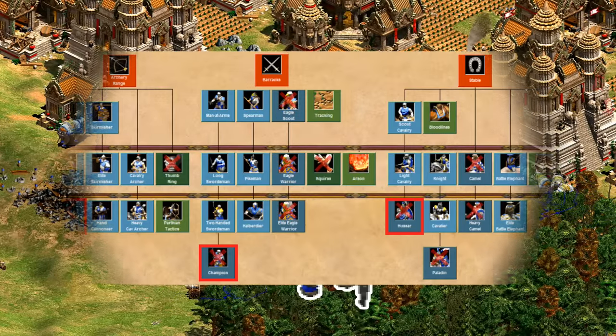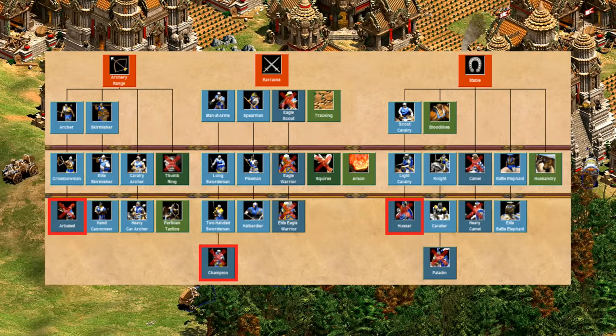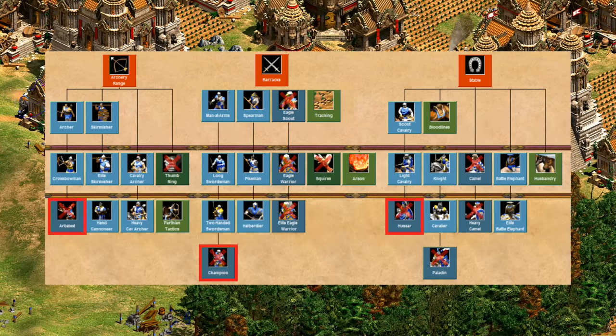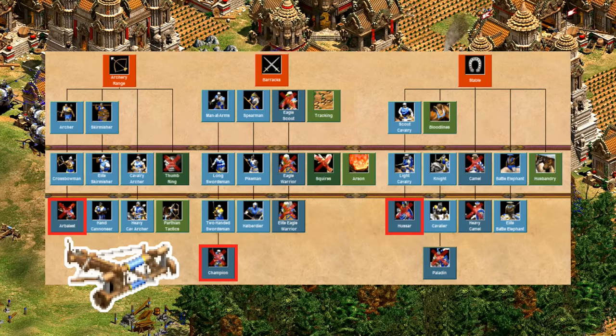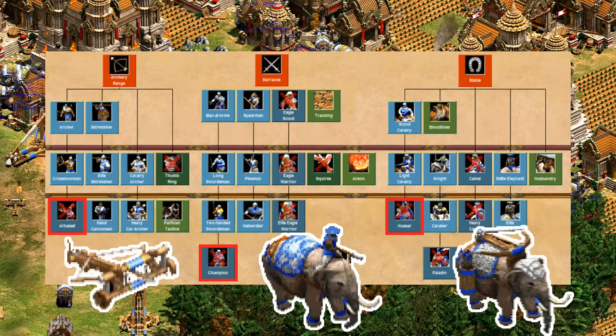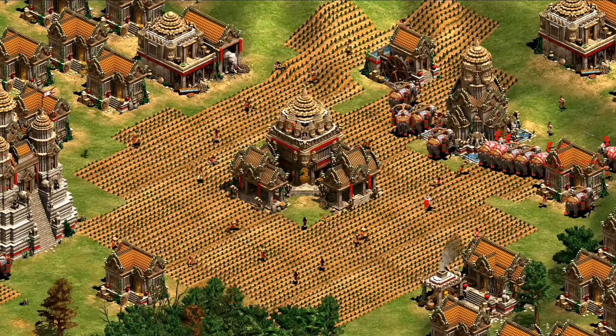The lack of tech tree options also encouraged those elephants and scorpions even more, with Khmer back then lacking Arbalester, Hussar, and having quite poor infantry options as well. So by imperial age, aside from a couple of generic options like Cavalier and Skirmisher, you were almost forced into adding at least one of scorpions, battle elephants, or the unique unit. Remember, there was also no farming bonus for Khmer at this point.